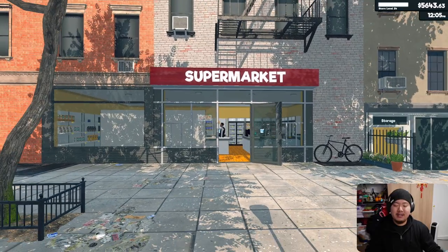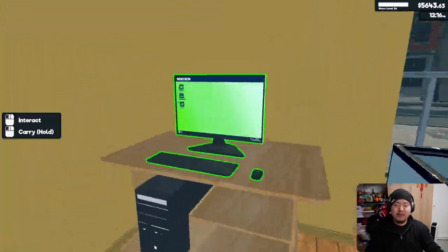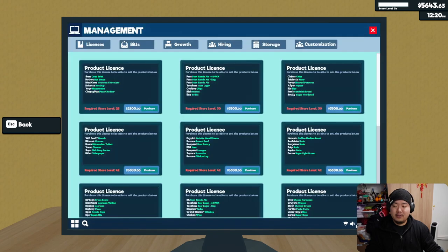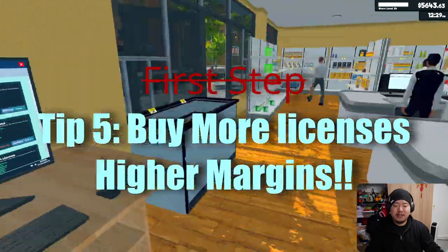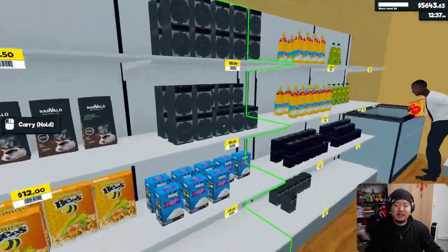Hey everyone, welcome back. Today I'm going to teach you guys how to maximize the profits in your supermarket store. The first step is to buy more licenses, because as you buy more licenses you give access to a greater variety of products, and some of these products have way higher margins than the lower-end products.